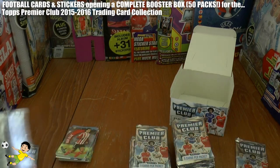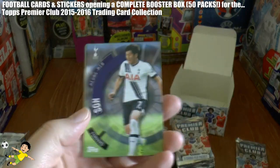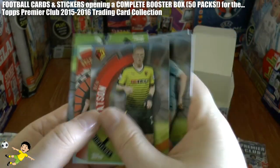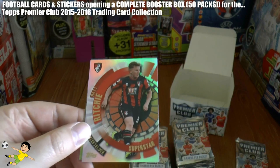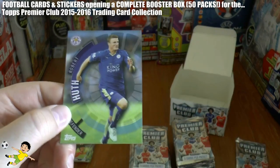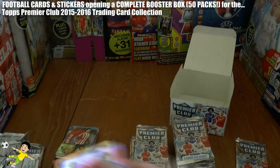Next pack we have Son of Spurs, Kevin De Bruyne, Ben Watson, here's our insert — it is Matt Ritchie, the Scottish International of Bournemouth, Superstar card — and Robert Huth completes that pack.